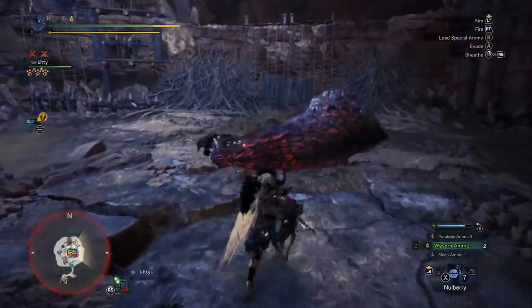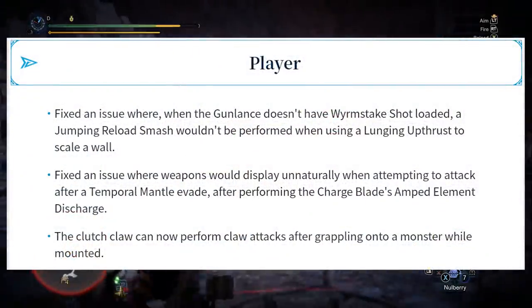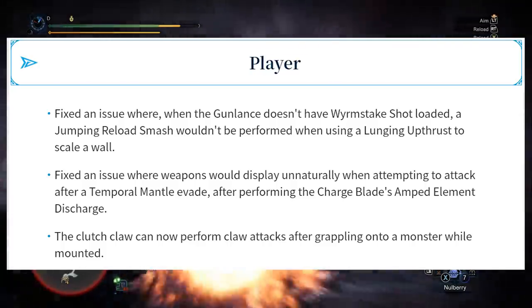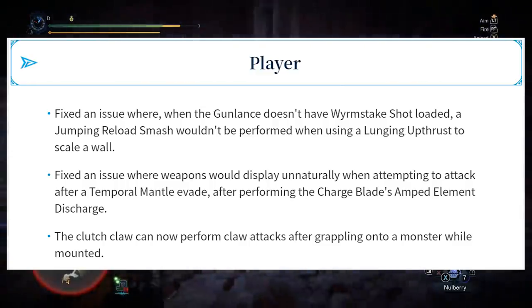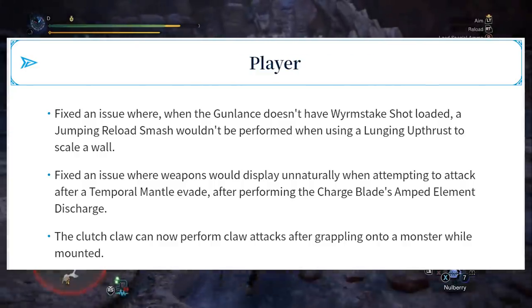Under bug fixes for the player, number one: fixed an issue where when the Gunlance doesn't have Wyvern's Fire shot loaded, a jumping reload smash wouldn't be performed when using a lunging upthrust to scale a wall. I didn't know you could use a lunging upthrust to scale a wall — I have to go try that.